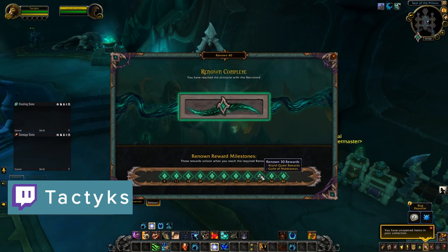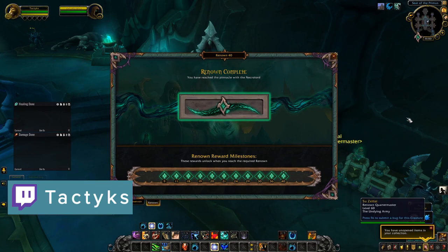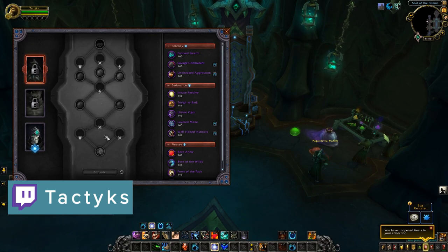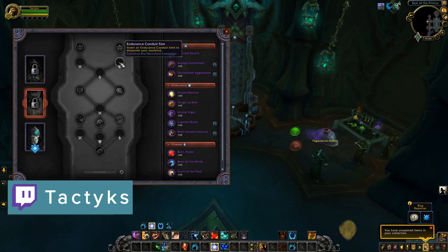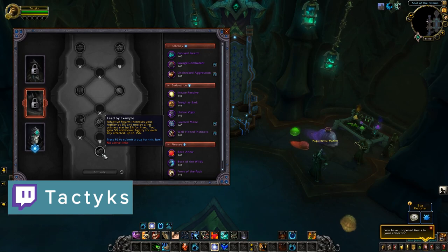Having a higher Renown level does things like increasing your world quest item level, unlocking cosmetic rewards for your covenant including transmog, mounts, and pets, and also unlocks your nodes on a new system called Soulbinds. Each covenant has three soulbinds unique to that covenant, all with different tree paths and passive buffs. You start with one, and you're able to unlock the other two over time through completing things like the covenant campaign and increasing your Renown. As your Renown increases, you unlock nodes in the soulbind tree, which are either soulbind-specific powers or conduits.